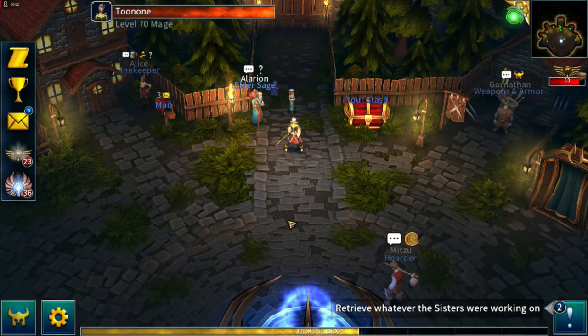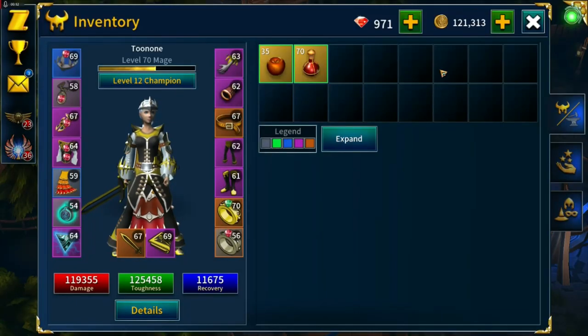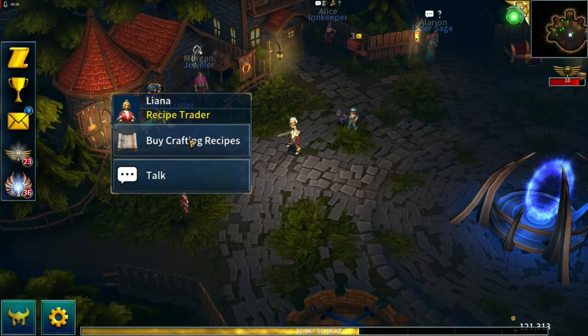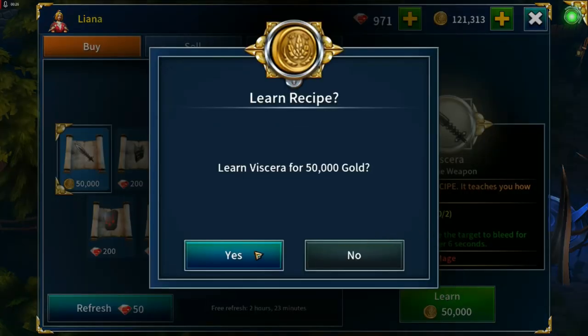Welcome to Zero to Hero part 13. Last time out we hit level 70 and champion level 12. Through the quests we've got 121,000 gold, so I may as well purchase the recipe that's on offer for gold. I'm not crafting anything for now so we'll learn this one.